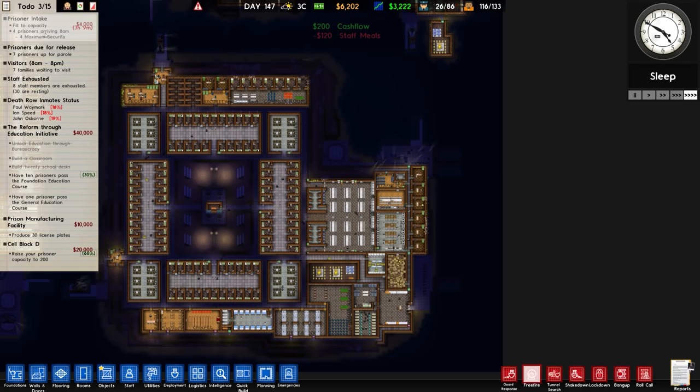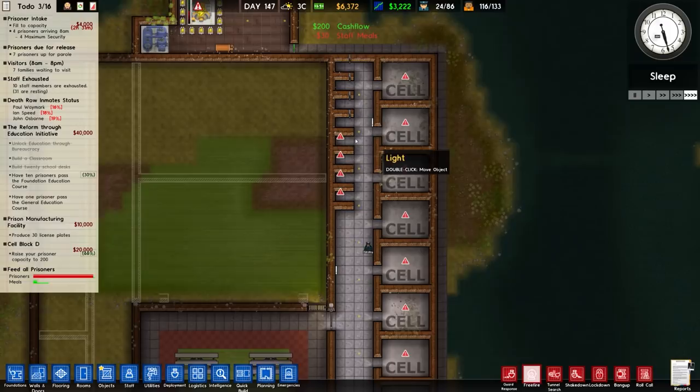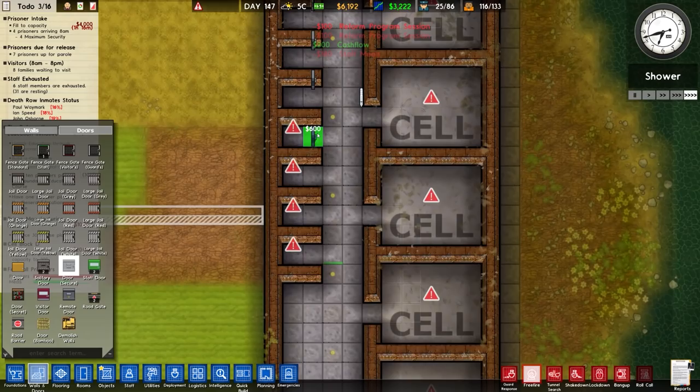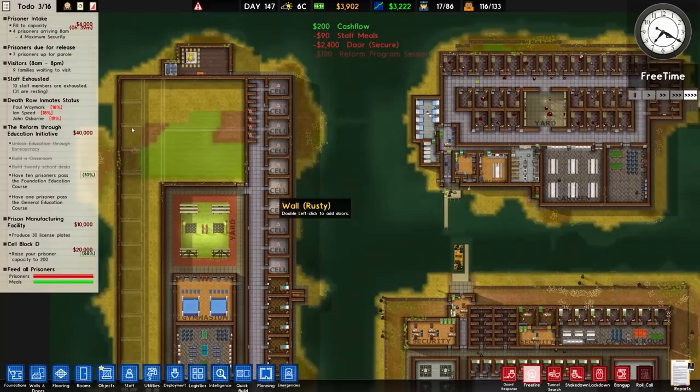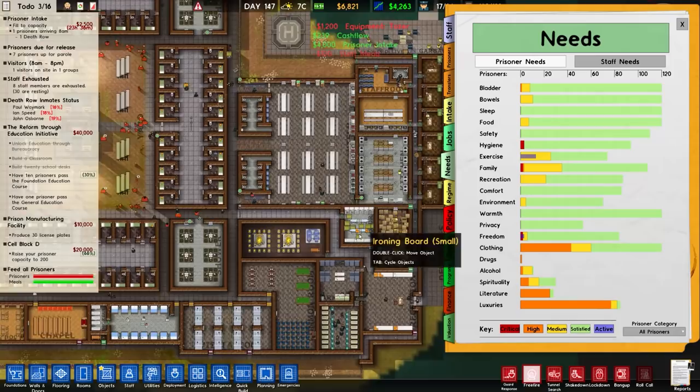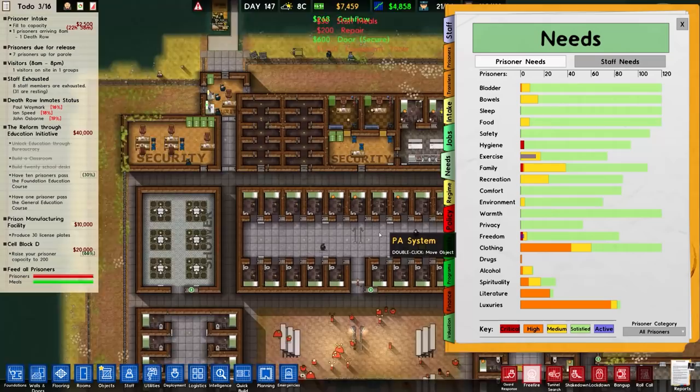We haven't finished all of these doors — going to finish that off. Walls and doors, doors tab, standard secure door: one, two, three, four — completed. We don't have to worry about it for max sec prisoners turning up shortly. In terms of needs, we have a need for luxuries across the facility as expected, and some clothing needs, but most of it has been fulfilled anyway. We do have prisoner uniforms.